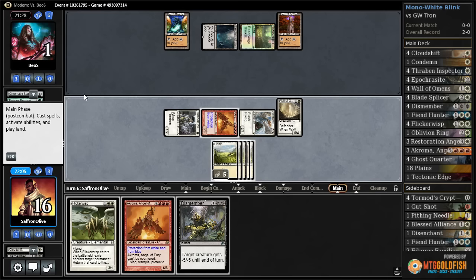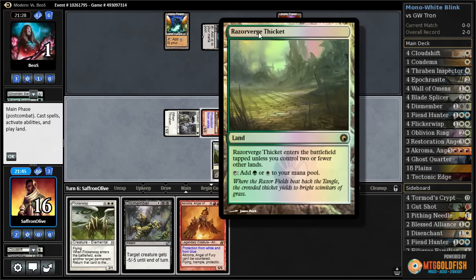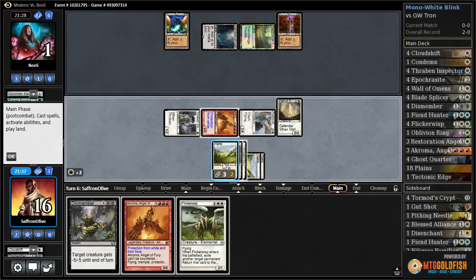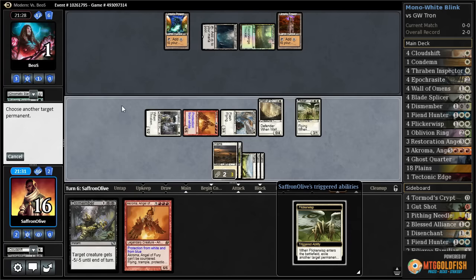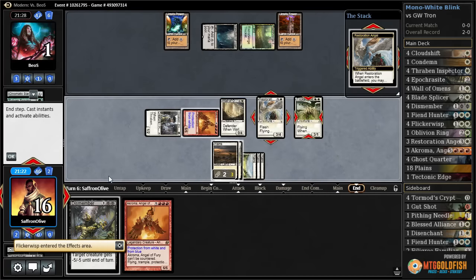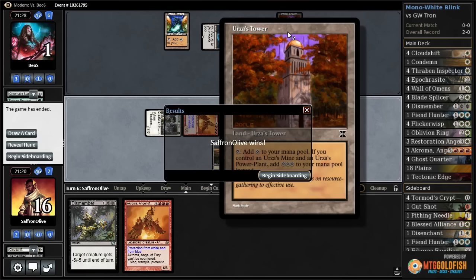If they just draw a Tron land we're gonna lose anyway. Sylvan Scrying, Ancient Stirrings — say eight mana — that lets them do either Oblivion Stone or... all right, here's the plan. One, two, three — Flicker Wisp. I think we got the plan: Flicker Wisp, blink Resto, Resto comes in end of turn, blinks Flicker Wisp.